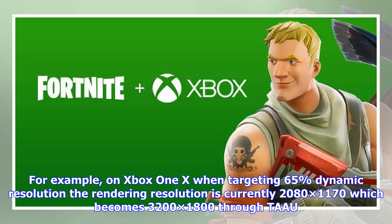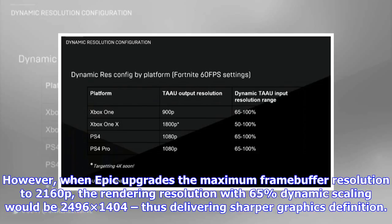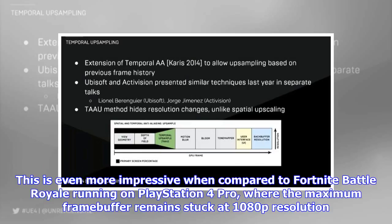For example, on Xbox One X when targeting 65% dynamic resolution, the rendering resolution is currently 2080×1170, which becomes 3200×1800 through TAAU. However, when Epic upgrades the maximum frame buffer resolution to 2160p, the rendering resolution with 65% dynamic scaling would be 2496×1404, thus delivering sharper graphics definition.